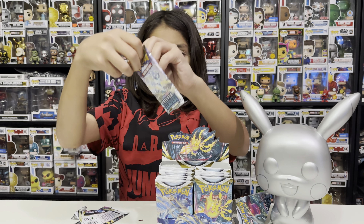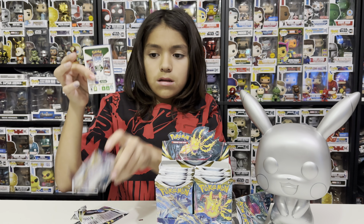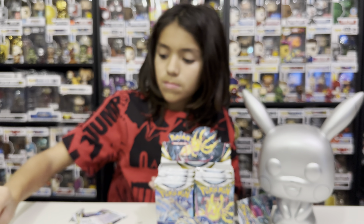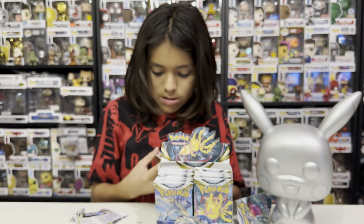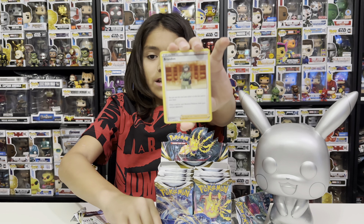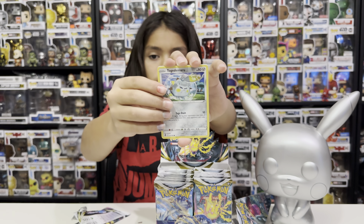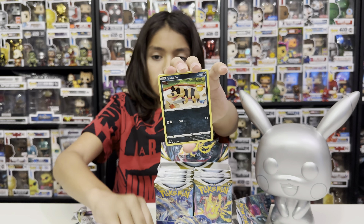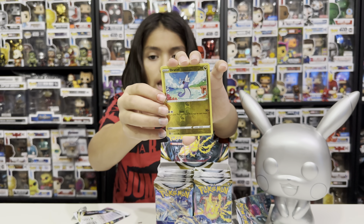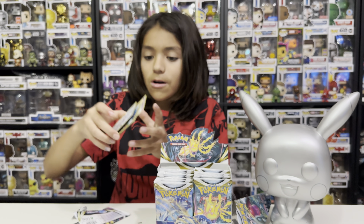Pack three, Vulpix art: fighting type — Altaria, Lance, Togedemaru, Sandile, Swirlix, Marill, Indeedee, reverse hollow Dratini, and a non-holo Clink Clink. So nothing special on the third pack.